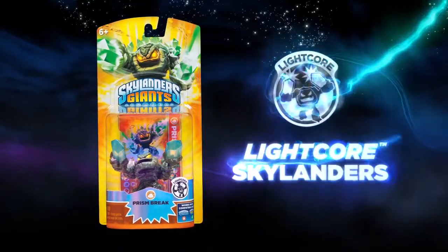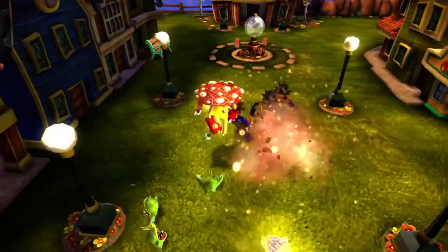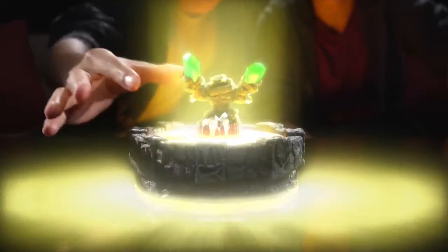In addition to the Skylanders Giants, we've also got eight new Skylanders we call Light Corps. Light Corps characters can explode and radiate out this attack against all the enemies on screen. But it's echoed in the real world — the toys, as they approach your portal of power in your living room, begin to glow. There's no batteries inside them. It's entirely the magic of the portal being absorbed by the toy and radiated out as light.